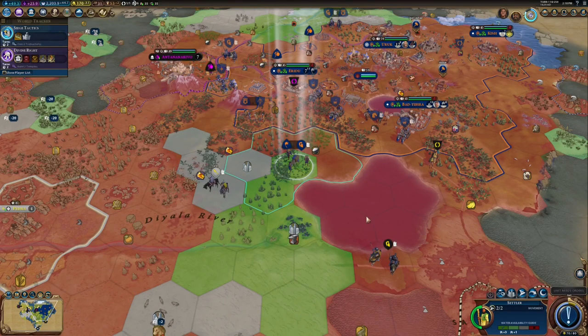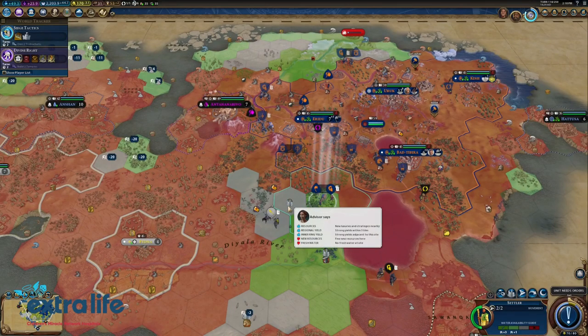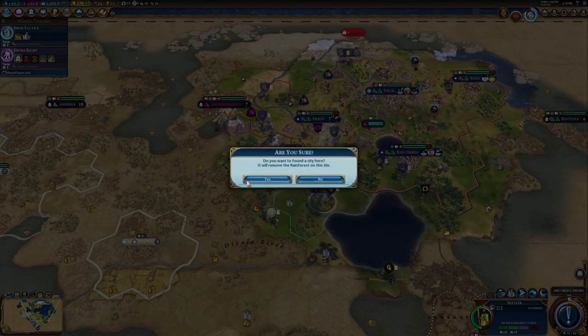Alright, here I am in the game where I was dueling with Dan. I don't remember where I meant to send this guy to. They're recommending here, or here. And there's Dan right there. I think maybe I'll just settle right here. Yep.